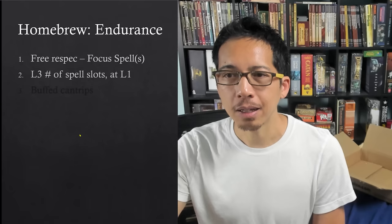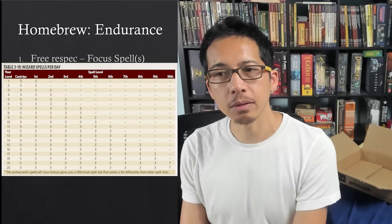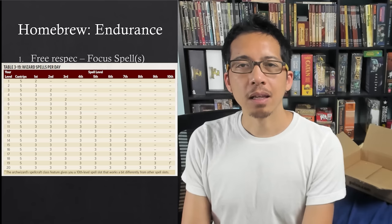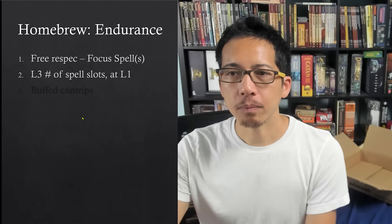Another suggestion is to increase the number of spell slots for level one characters — very analogous to the homebrew of increasing hit points. Basically, give the character the number of spell slots they would have at level three, at level one. For example, I'll show the wizard's advancement chart: instead of having two first-rank slots, they would have five. This not only gives them more encounters where they feel they're having an impact, it also feels less bad if a spell misses or doesn't meet expectations — you have four more spells that day. At level two they would have the same number of slots, then at level three you go by what's written.